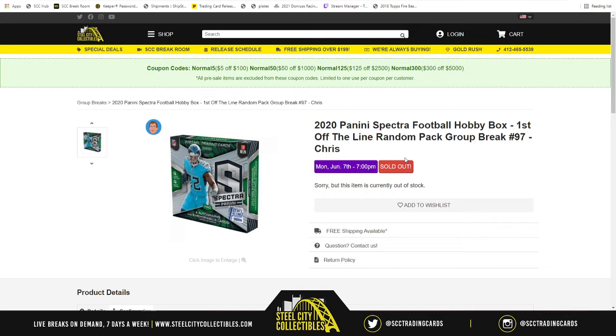Whoever's at the one spot gets the first pack, and whoever's at the fourth spot gets the last pack. Now with the way Spectra does their packs inside the box, you have two on the left side and two on the right side. The two packs on the left are one and two, and the two packs on the right are packs three and four. Depending on which number you get after the randomization, that will dictate which of those packs you get from the box.